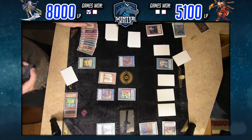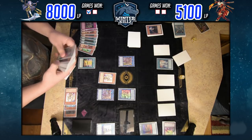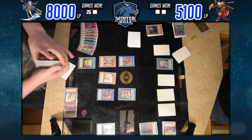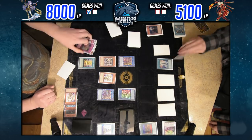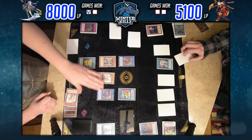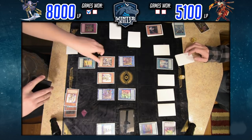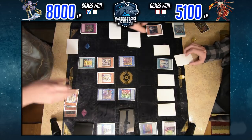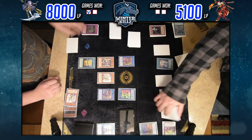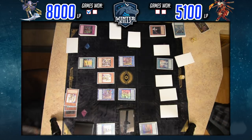I Normal Summon Harp Horror here to start my turn, mainly because I need more link fodder and more board presence. I have a Harp Horror in grave that I used to summon Symbol Skeleton. I'm starting to assemble a decent field — I still have Iron Stats and Orchestrated Babble, so I can use most of my things as quick effects. I'm pretty sure he has a Widow Anchor set and an Engage set in that bottom right zone.